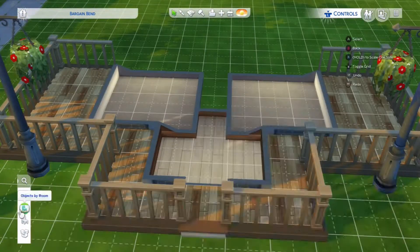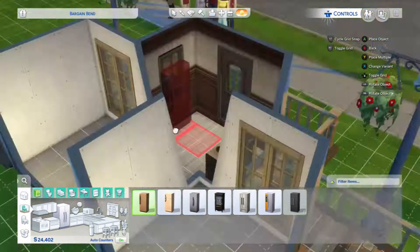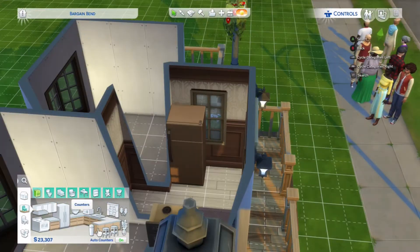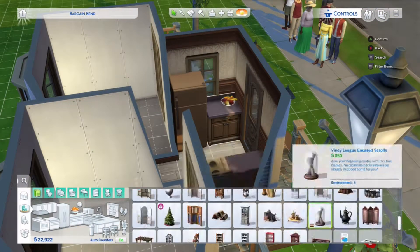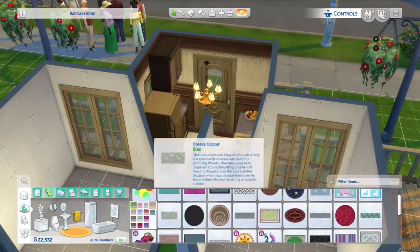The kitchen — I fiddled around with this for quite a bit because I wasn't sure whether I wanted the bathroom and the bedroom to be bigger or the kitchen to be bigger. The kitchen has some things that are necessary for cooking so it's quite awkward, but we managed to work it out and we moved on to the bedroom.